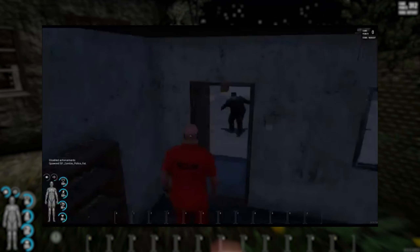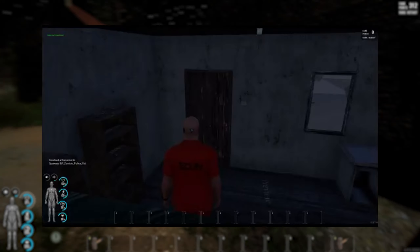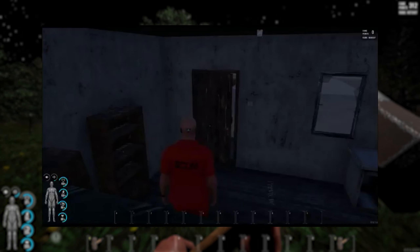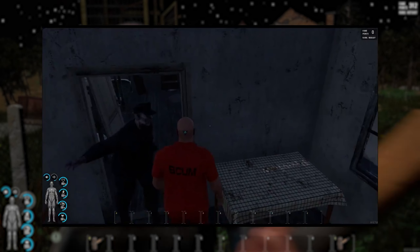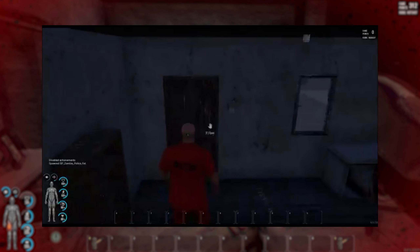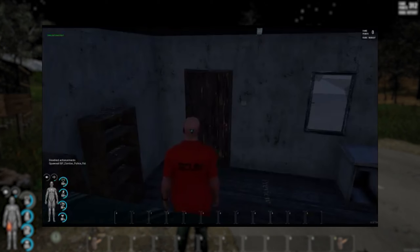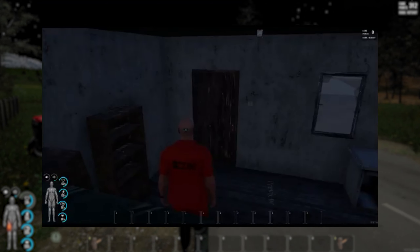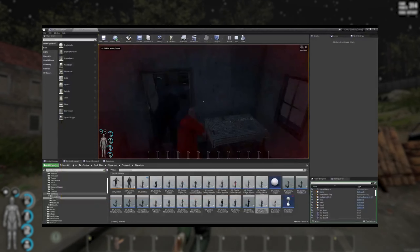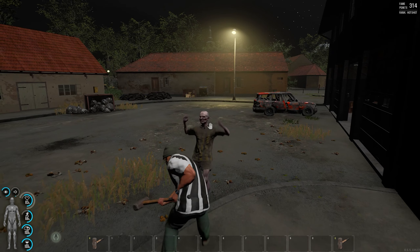Now it looks like puppets are going to be able to open doors. What I think would make this feel much cooler and scarier is if you hear some hard knocking on the door and maybe a nice hard slam when the puppets open the door. I know Ratko is going to be going crazy on the sound so we'll have to wait and see.